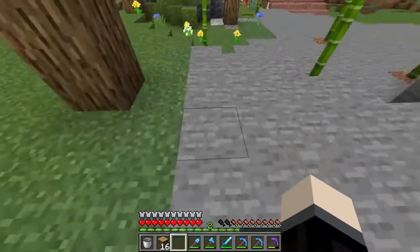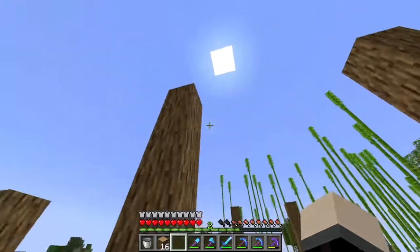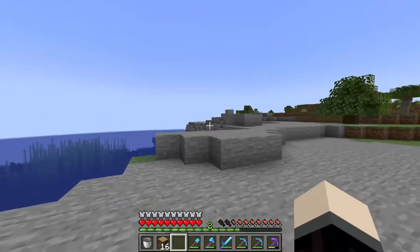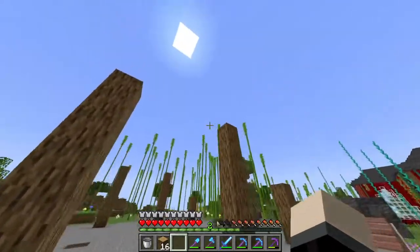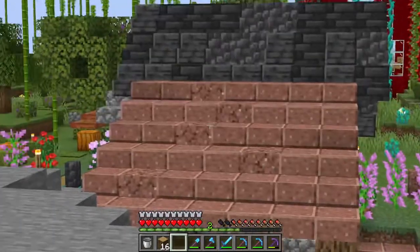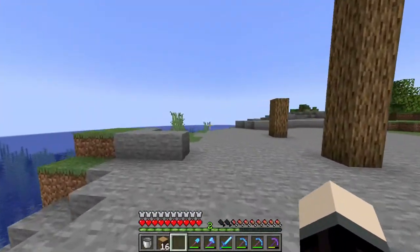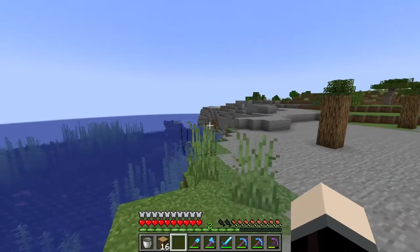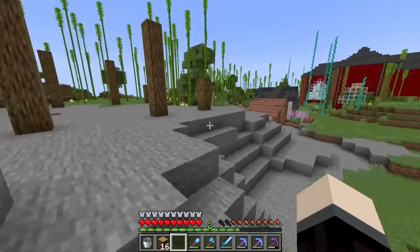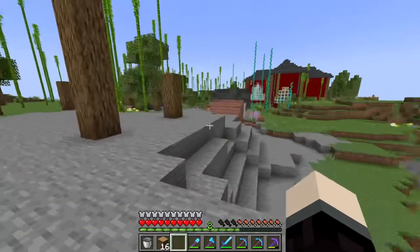Okay. More here, more here, and they just keep going up as we go. And the goal for the roof is for it to just slope downwards on both sides. I'm planning to use granite there, because I actually really like the look of granite. I'm probably one of the few people, and I think it's going to look good in this build, especially since we have this right next to it.